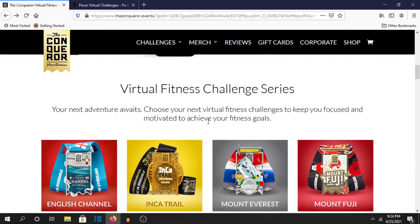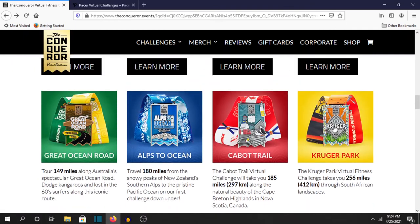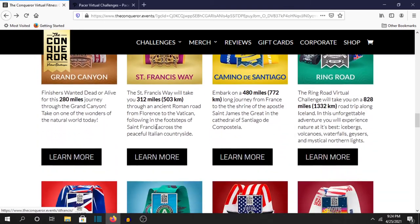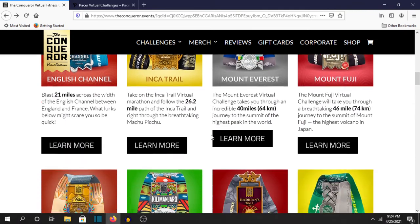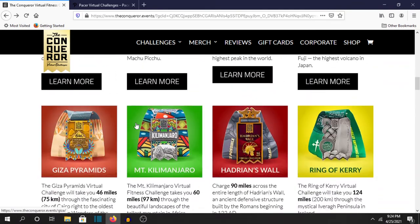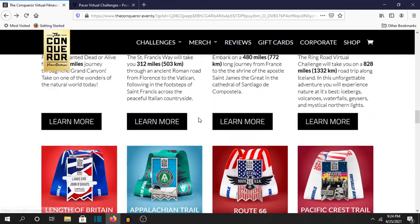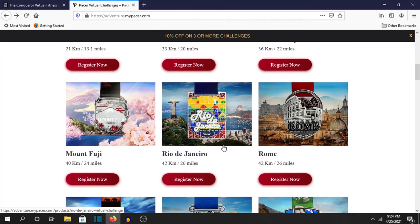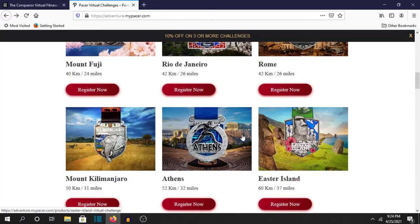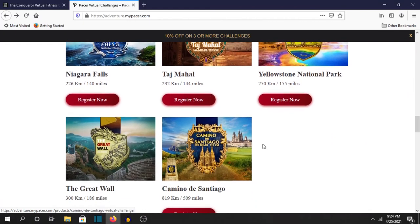I did the Ring of Kerry, I'm almost done with Kruger Park, and I did St. Francis. So when I'm done with Kruger Park, that'll be three challenges. I'm eventually going to do the English Channel, Hadrian's Wall, and probably the Giza Pyramids. On Pacer, I just bought a new one today — I'll wait until I'm done with the Camino de Santiago to start it. I've done a few others and I'm planning more this year.